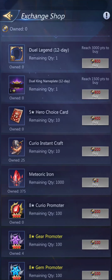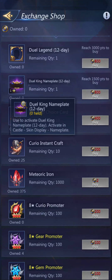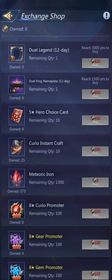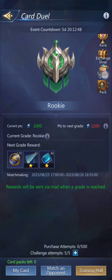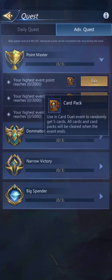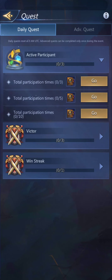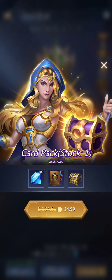There's the exchange shop. Then we've got some hero choice cards, a dual legend frame which lasts for 12 days — same thing for the dual king nameplate — makes me think maybe the event will return in 12 days or maybe two weeks. There's also gear promoters, panels, essences, speed-ups, and marks of glory. There are quests too — you get card packs if you complete them. Daily quests are set every day and advanced quests can only be completed once during the event. And then there are card packs where they want you to spend money.